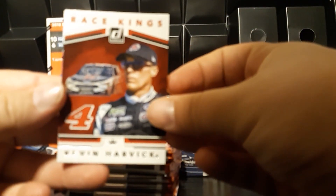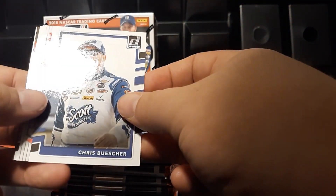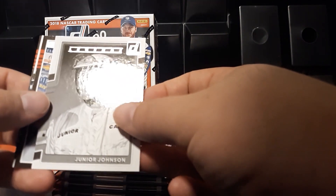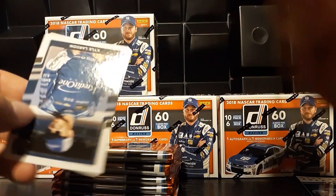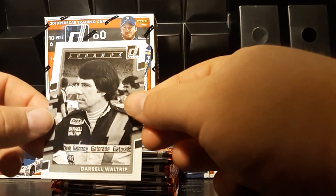Right off the bat we've got Race Kings Kevin Harvick, Denny Hamlin, another Race Kings Alex Bowman, Chris Bercher, Classics Terry Labonte. I hope all these packs are not like this where it's flipped back and forth. We've got Legends Junior Johnson, a Vintage Stock Chase Elliott, Kyle Larson, Dale Jarrett, and another Legends Darryl Waltrip.